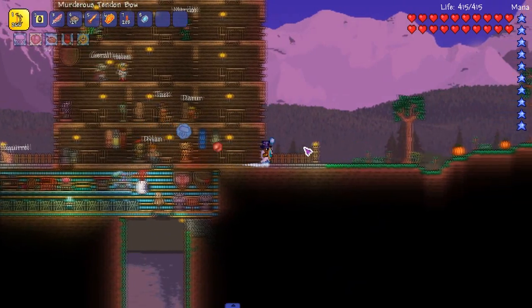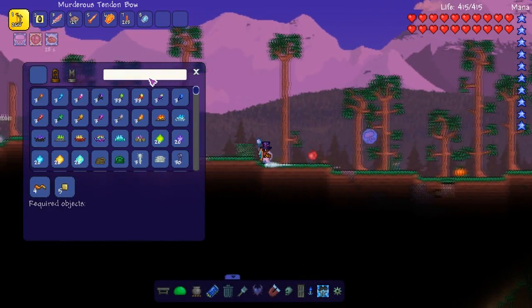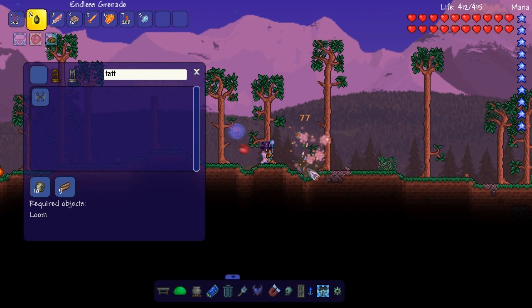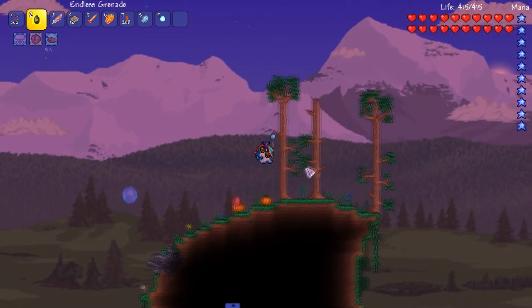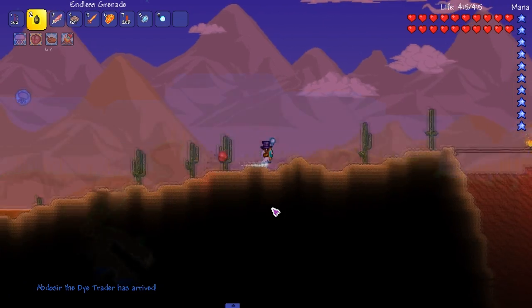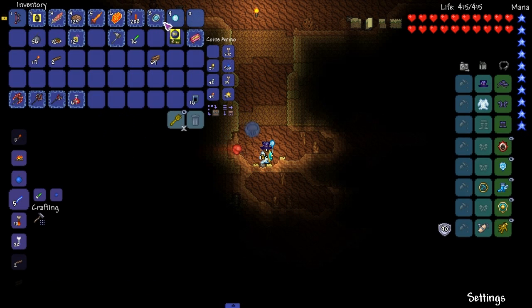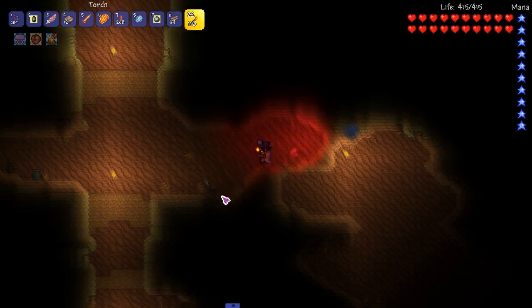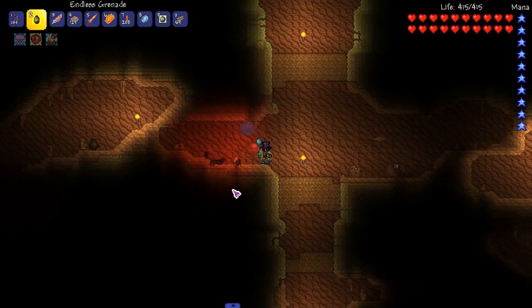Next is the goblin one, so I'm gonna go break some things. Unless I can make a battle standard - how do you make a battle standard? We need tattered cloth. You can't craft tattered cloth? I don't have a mod in here that allows you to craft tattered cloth. So I'm gonna run to the crimson. Wait, hold up - in the desert, might as well see if we can get some of those antlion legs or whatever they're called. I forgot this is a completely new world for this character.